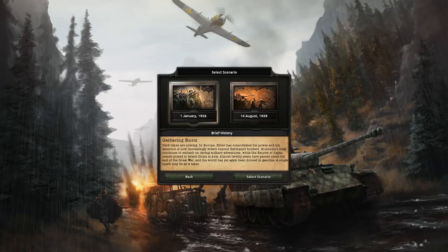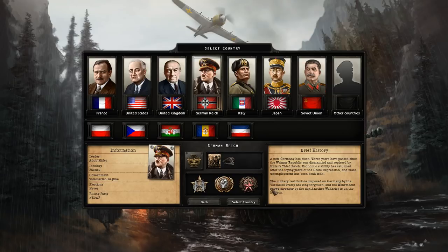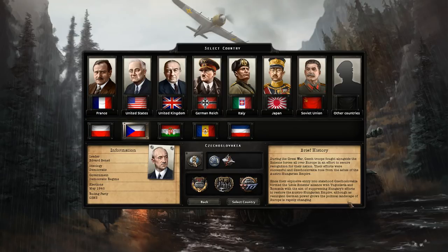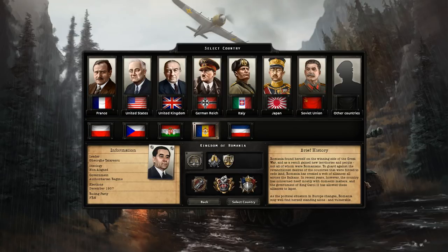We will be starting off in 1936, before World War 2 - a good chance to gather up our resources and try to prepare ourselves. We will be playing as one of the new nations introduced in the Death or Dishonor expansion, which tried to focus a lot on the Balkan region, mainly with Yugoslavia, the Kingdom of Romania, Hungary, and Czechoslovakia. We're going to start with the Kingdom of Romania today because it's a pretty unique nation, and that actually is historically accurate.